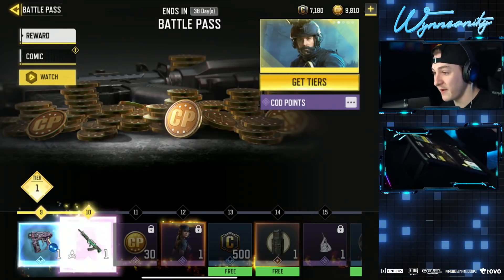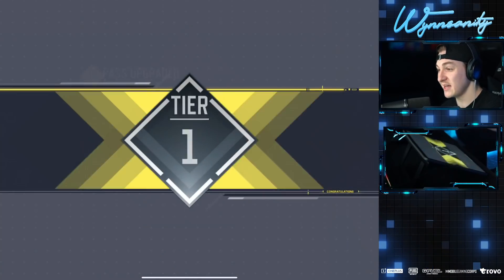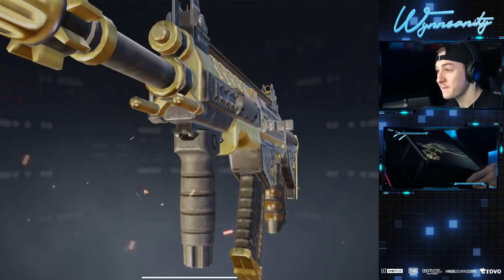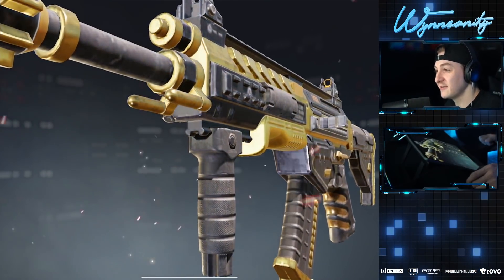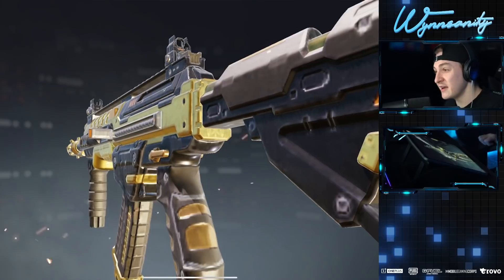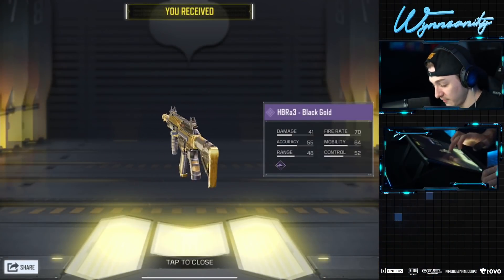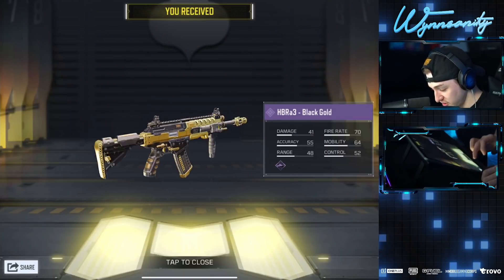What I love the most about Call of Duty's passes is it just shows you all the skins. We got Jawbone for Ghost. We got our first black and gold skin too. We got the Black Gold for the HBR — that looks fresh, very clean. Anything that's got a gold trim to it, I love it.